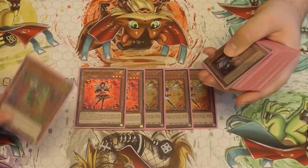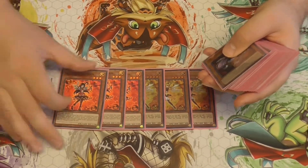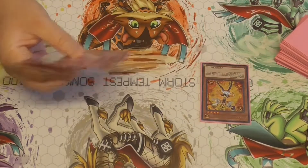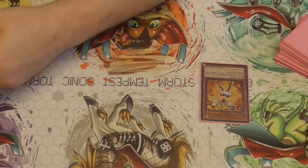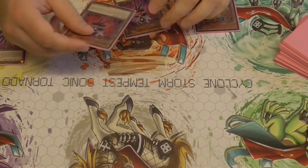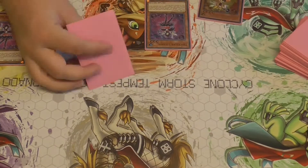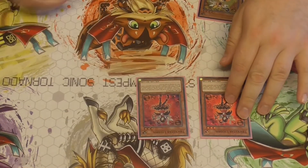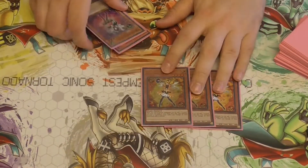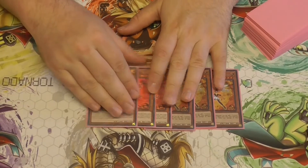3 Lycoris — you target a Trickstar on the field and return it to hand as a cost, then Special Summon it. So if you have 2 of these in hand, you can target the Candina, bounce it back, and then chain the second Lycoris to get both summoned. If you have 3, you can do all 3. It's really good for that. Also, every time a card is added to hand, your opponent takes 200 damage.